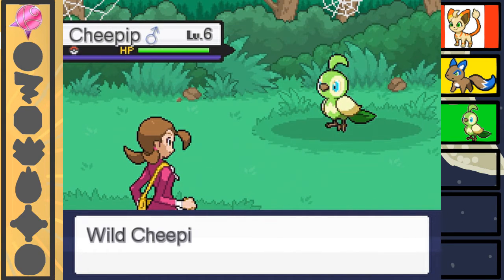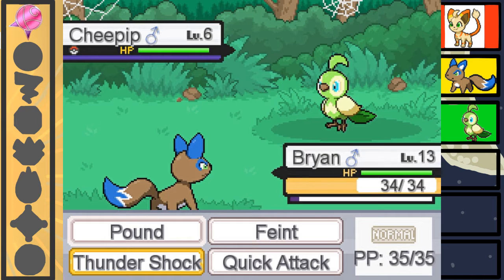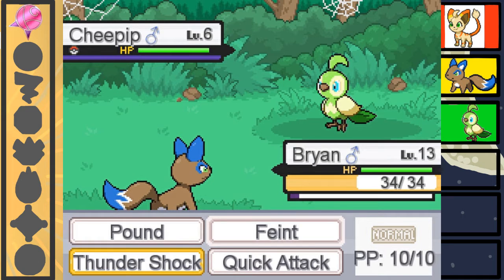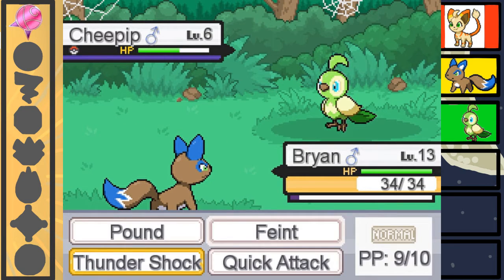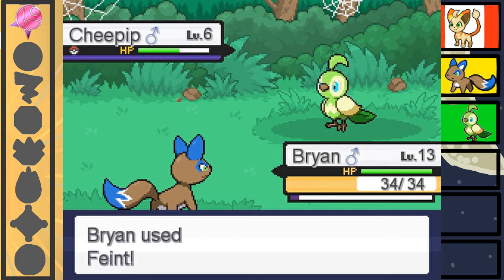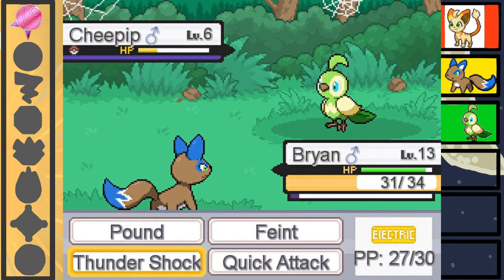I'm assuming it's gonna be a lot of poison types. Oh hey, it's a Cheap It — like ours, except much weaker. I did not know Fate was just a giant fist in this game. That is very interesting.